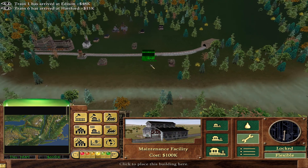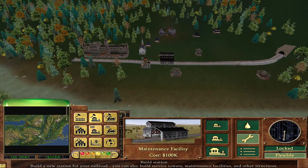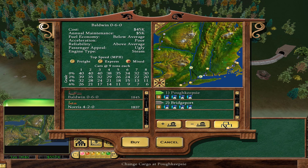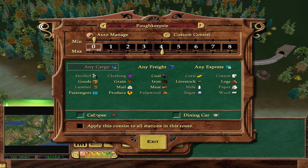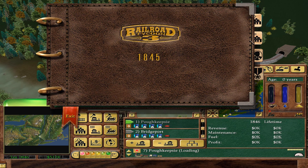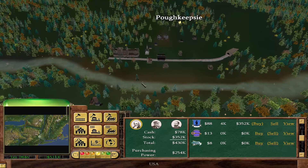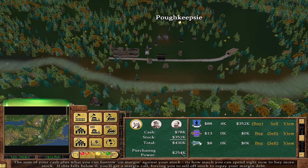I'm trying to figure out how close I can put it. I'm going to build a train line from here to Bridgeport — I think if I remember right it has like four trains now and it should bring a little bit of coal. So yeah, we have money: cash on hand, stock value, total, and purchasing power.